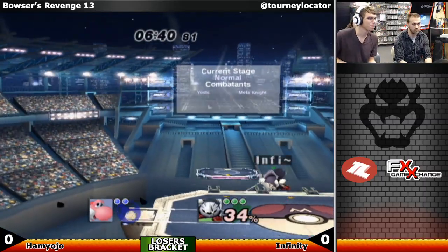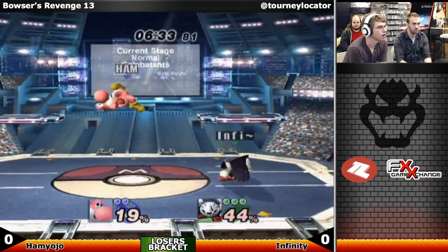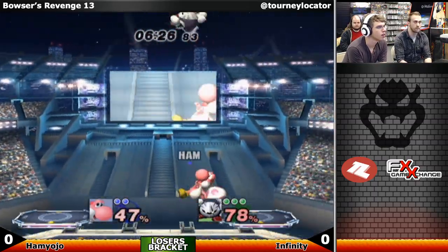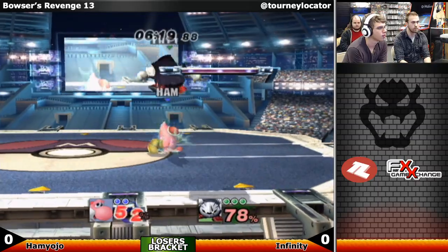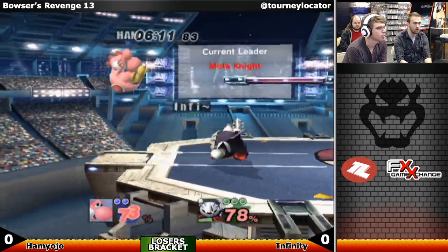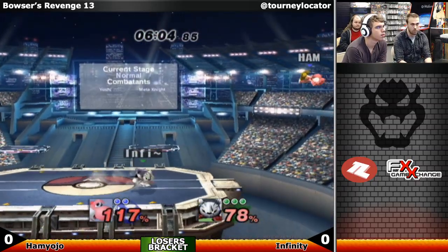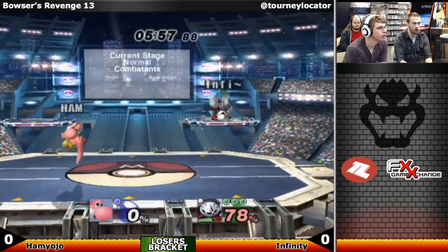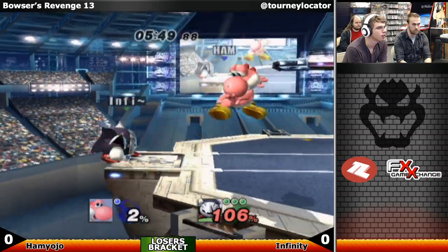The down throw is pretty different but you can still do similar things — instead of putting them into a tech chase situation, it puts them in a reset. They get out of the grab before you do, barely. Most players will just wake up shield when they land and then you just grab them again. But here at higher percent, he does actually get the knockdown. Shield grabs him again. Hamlin either didn't auto-cancel or forgot the jab. Yoshi's down B — that's a sword, and it's transcendent too. That's so scary.